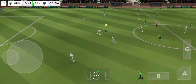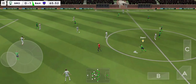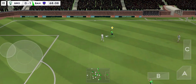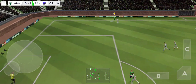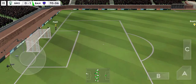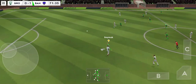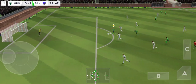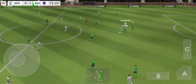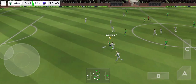Dispossessed there. Confident pass. That's good link-up play. Great pass. Optimistic effort, and that's well wide. Time for a fresh pair of legs here then. Headed on. And they could be in trouble here — all that's left is to beat the keeper. He's headed the ball forward. Passed well. He loves to run with the ball.